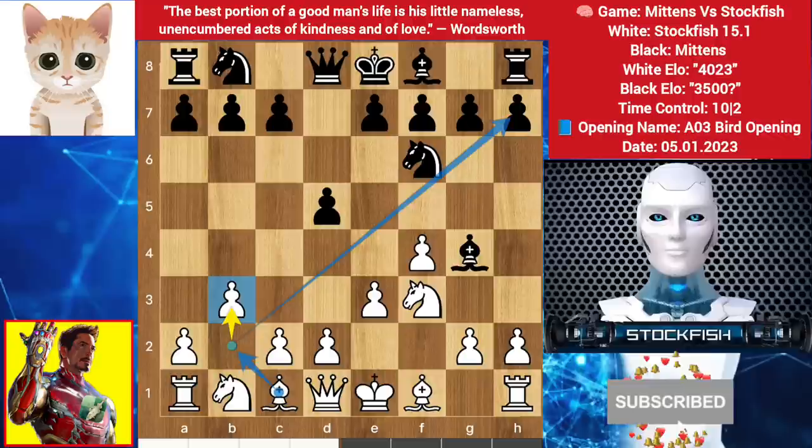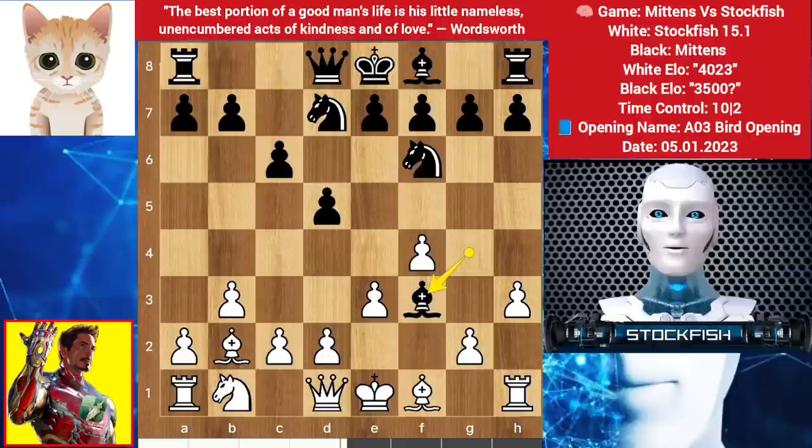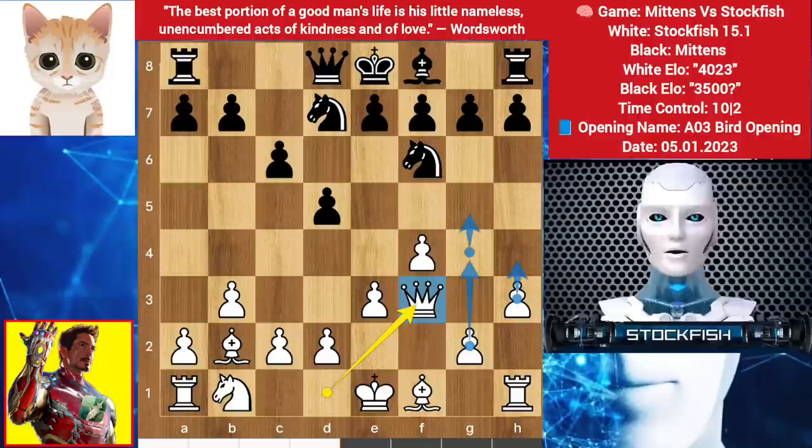Knight comes to d7 — cat wants to take it and play e5. Bishop goes to b2, we have c6, I played h3, bishop takes knight, queen captures f3. My strategy is to play g4 and g5, pushing the kingside pawns as well. Knight here and castle — cat pushed the g6 pawn.